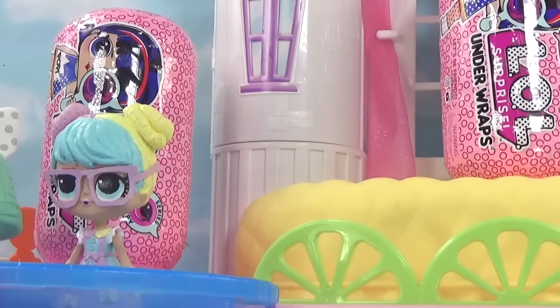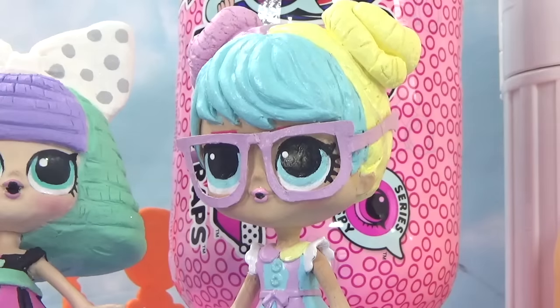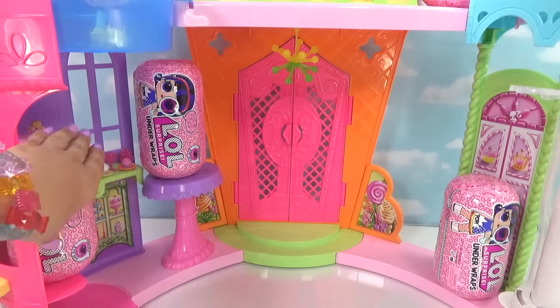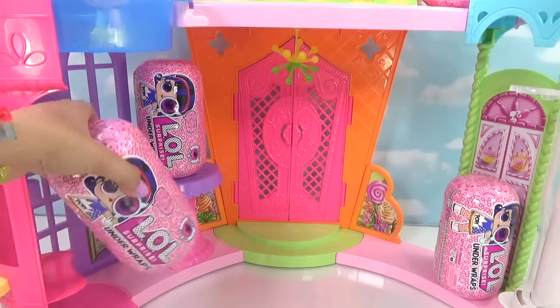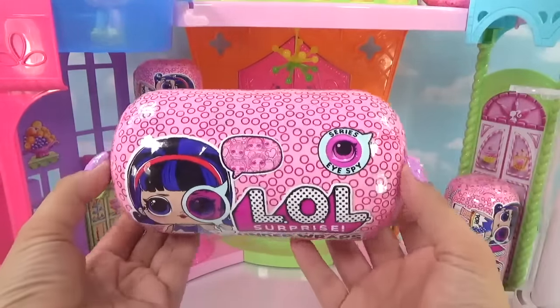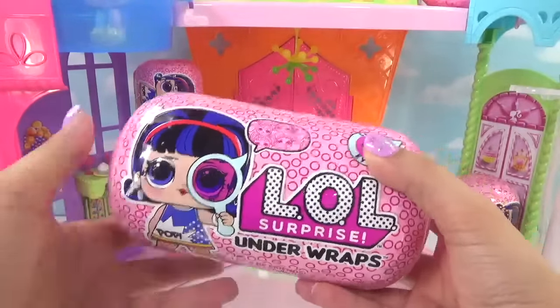Three right behind Big Sister Bon Bon — it must have been in disguise. We didn't even see that one. Totally a head scratcher. All right, Cupcake Squad, time to do some detective work. Let's get inside this first LOL Underwraps capsule — these are huge, so I know they're packed with a whole bunch of really cool surprises.